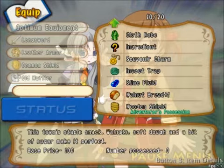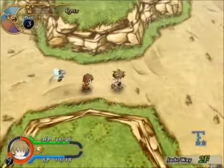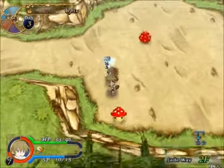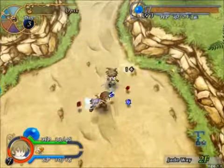Nice little boost. Let's see if we can equip the souvenir charm too — good little boost there as well. It's nice to get items for the character you're using. The most frustrating thing ever is when you get a whole bunch of magician staffs when you're using him. Really frustrating, to be fairly honest.